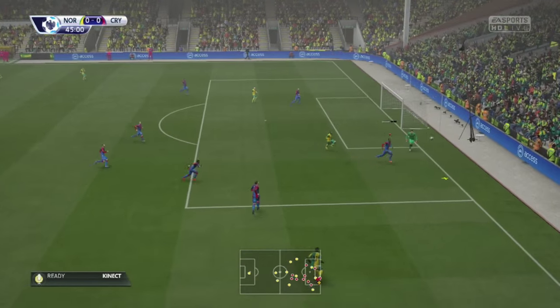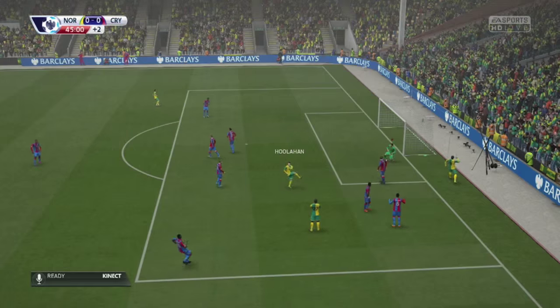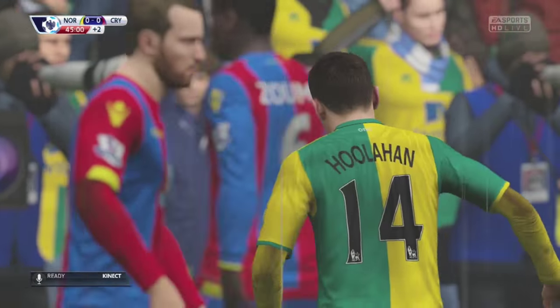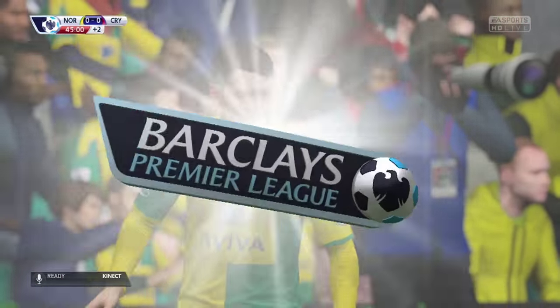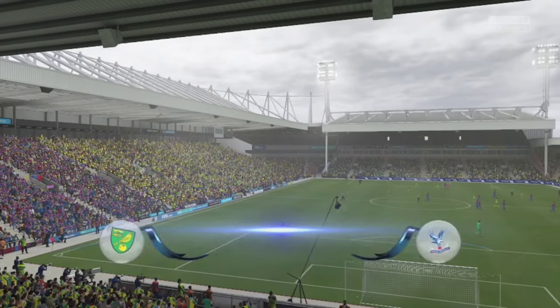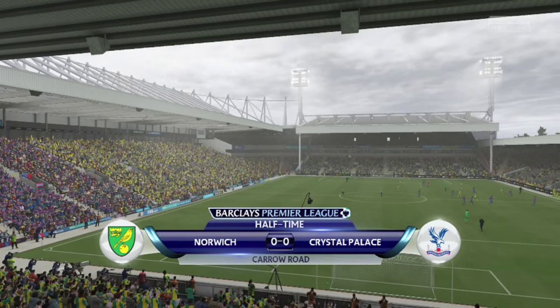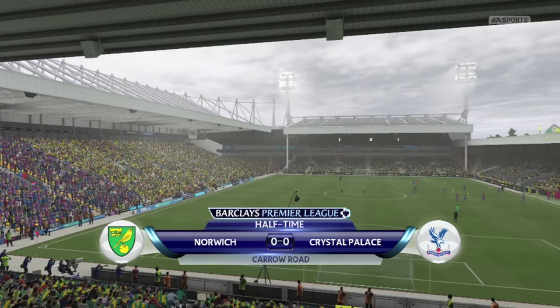Just before half time, a defensive error from Zouma as he tries to prevent the corner gave Norwich a fantastic opportunity. Wes Houlihan came within inches — probably centimetres — of giving his side the lead. You can see how frustrated he is with himself there; McCarthy was beaten but the header went just wide. The half-time whistle went leaving the scores 0-0, with no breakthroughs and Norwich probably having the better chances of the two sides.